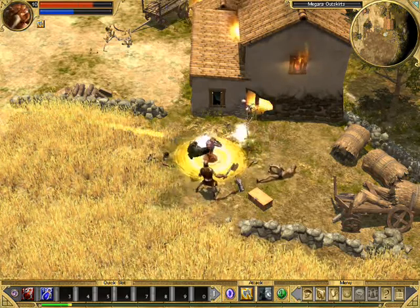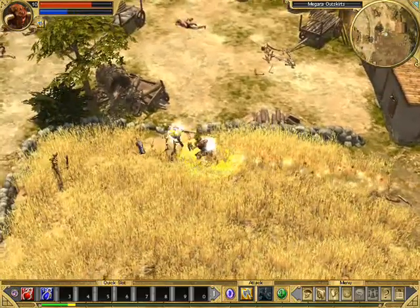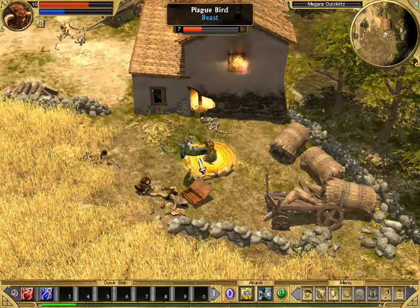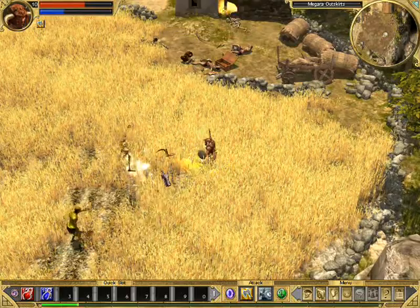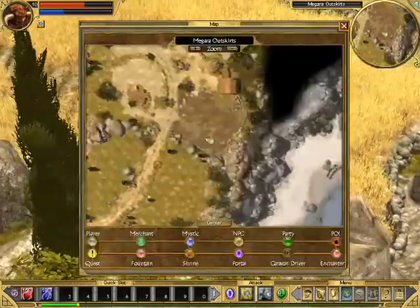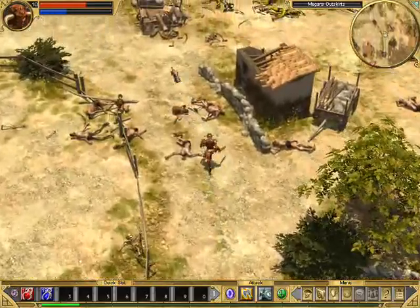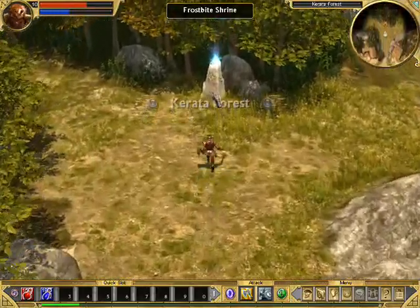There seems to be a mage somewhere, throwing wizards and stuff at me. Do you like that? No! Stupid bird, plague somebody else! What is that? A frostbite shrine — Katara forest.